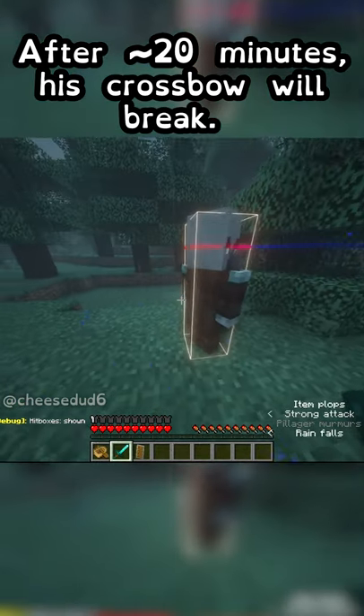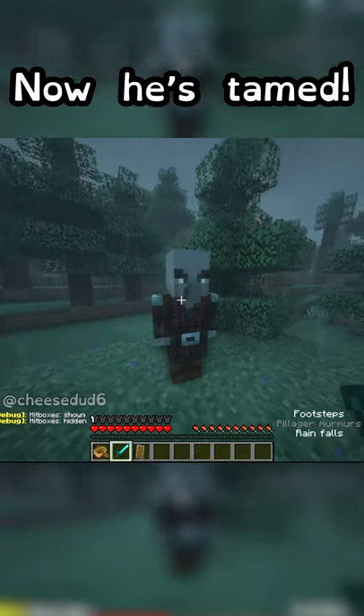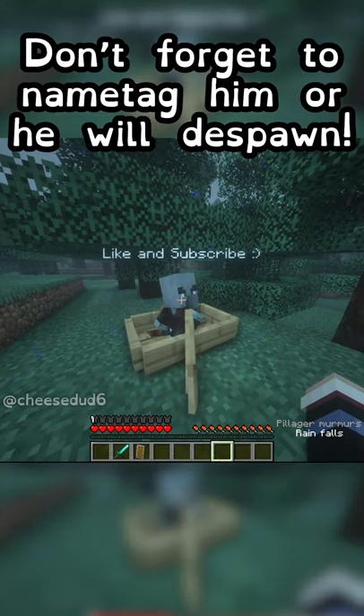After about 20 minutes, his crossbow will break, and you'll be left with a totally peaceful pillager. Just make sure to have a name tag ready before this, otherwise he'll despawn.